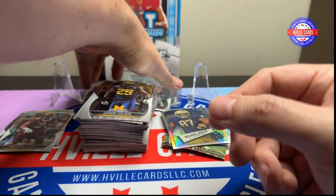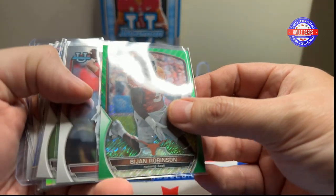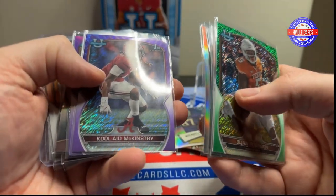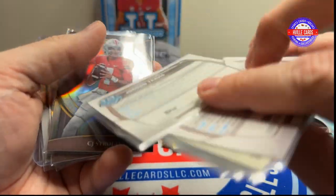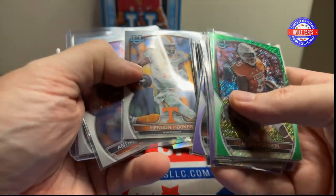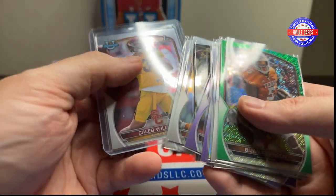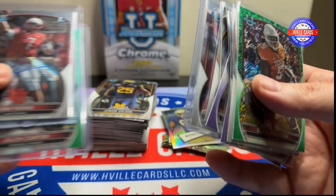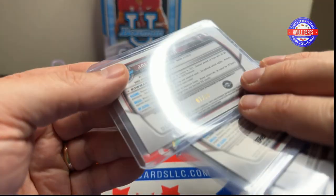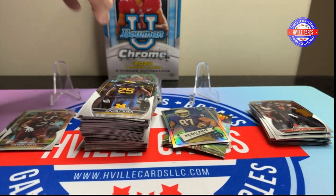Let's do a recap. We got B-Jon to 99, a CJ, a Bryce, another Bryce, a Kool-Aid, Jordan Travis to 399, another CJ on the Invictus, Bryce on the Invictus, Hendon Hooker, AR-15 — both firsts — Caleb Williams first, and then our autographs: Cam Rising and Jalen Carter to 99. I'm happy with this box, that was a good box.